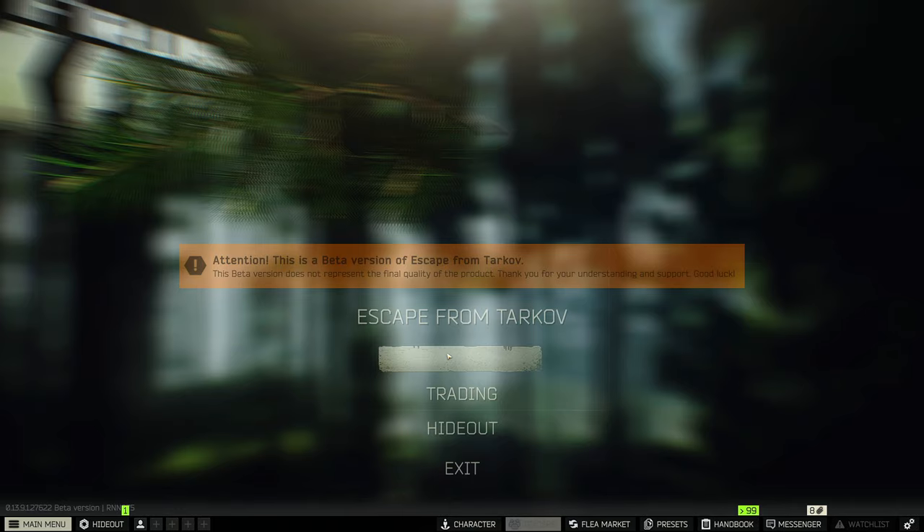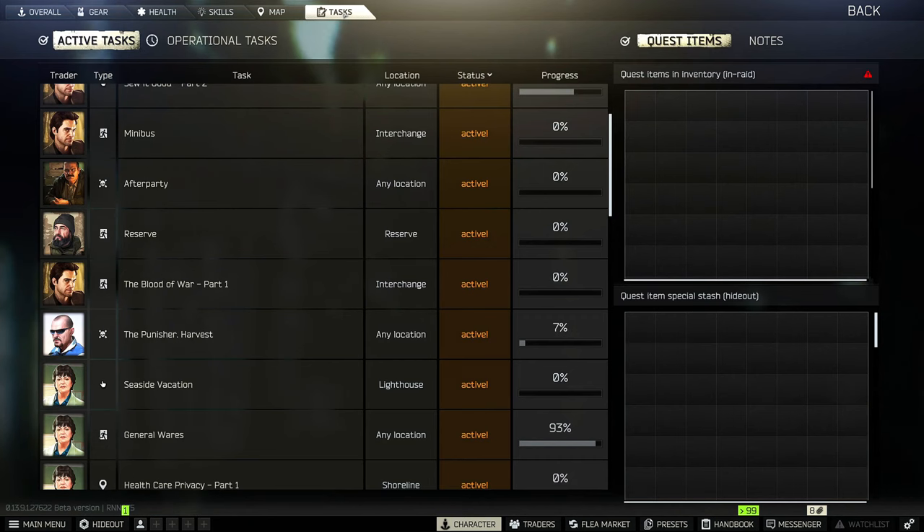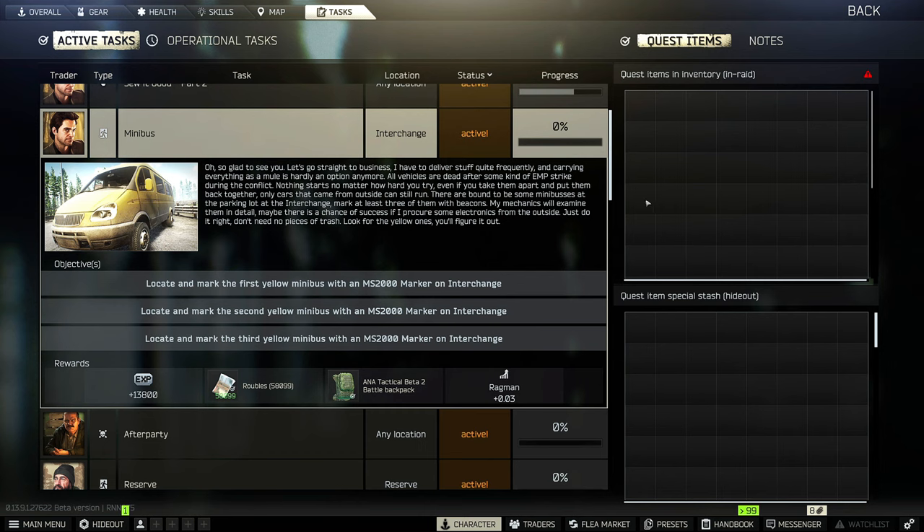Once you grab those three markers, head to Interchange. One of them is in the car park outside of Oli — it's to the back right of Oli, so if you're leaving Oli it's on your left; if you've spawned where the tower is, the one with the roundabout, it's on your right. And then the next two are underground. One is near the ramp, and one is right next to the safe room exfil. Grab your three markers, maybe a stim if you want to run faster, and I'll show you where all three are.